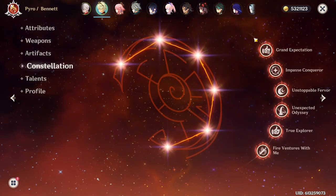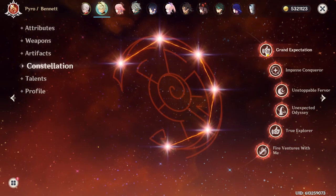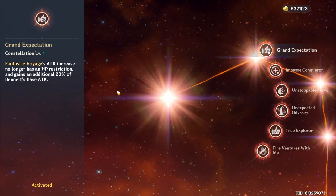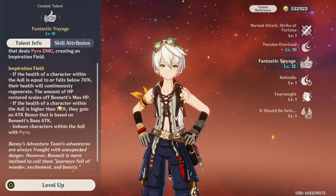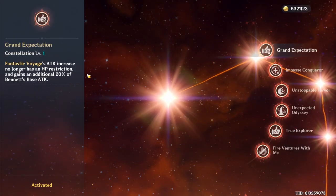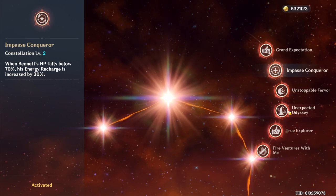So I want to get into the discussion of Constellation 6, but before that let's talk about the other constellations. Honestly, he doesn't really need any constellations — that's what everyone says — but I would say at least get him to C1. Without C1, if the character you're trying to buff is under 70% HP, they will not get his attack buff. With C1, that restriction is removed, so whether they have 1 HP or 100 HP they will always get the attack bonus. C2 increases his energy recharge.